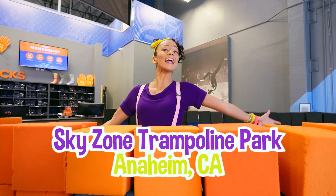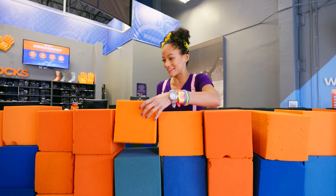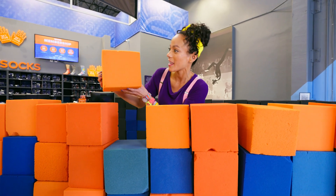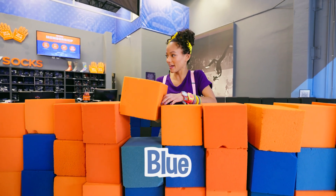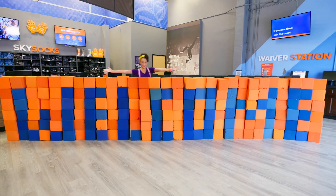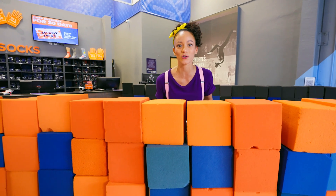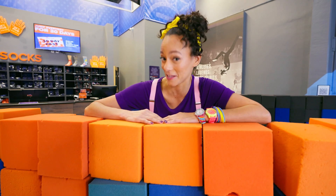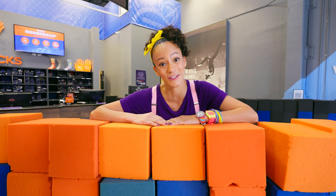Today I'm at Sky Zone Trampoline Park in Anaheim, California. Look at these blocks! They're so fun and light — they're made out of foam. This one is orange, and there's a blue one there too! And it says... Welcome! That's so nice! I'm really excited because there are trampolines here and foam pits that you can jump into, and I really want to learn how to do a flip. I wonder if there's someone here who can teach me. Let's go find out!